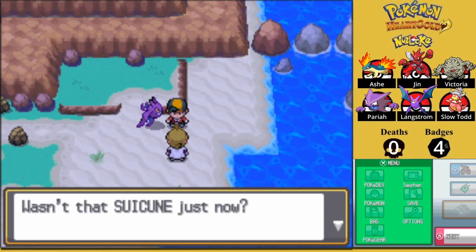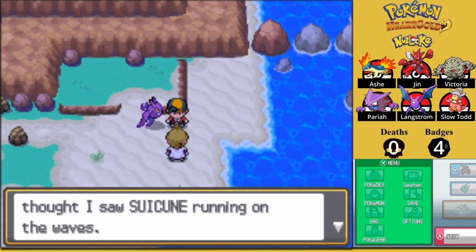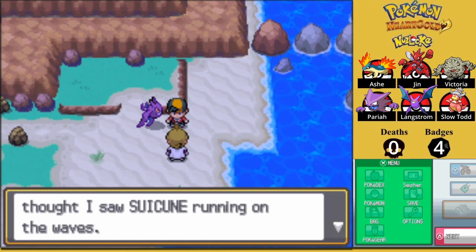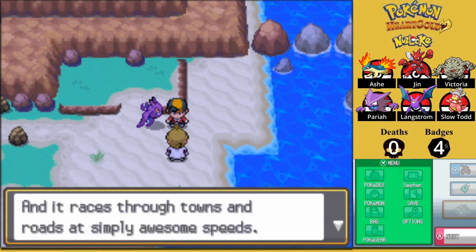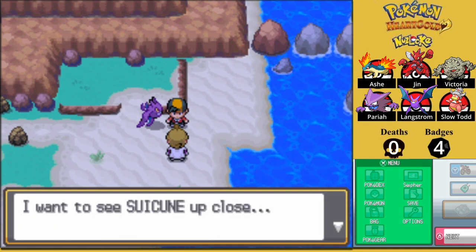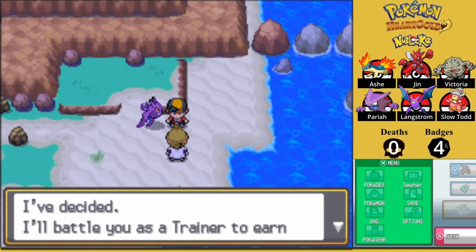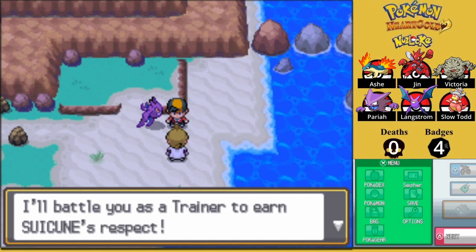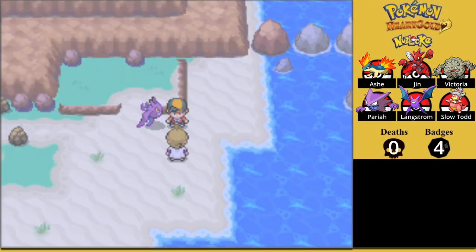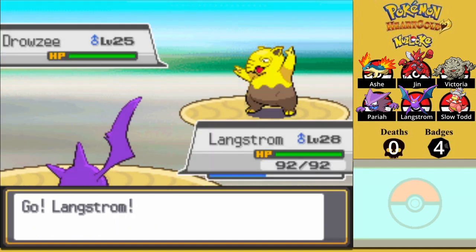Yo, Cypher! Wasn't that Suicune just now? I only caught a quick glimpse, but I thought I saw Suicune running on the waves. Yeah, you did. It ran on the waves, alright. Suicune is beautiful and grand, and it races through towns and roads at simply awesome speeds. It's wonderful. Okay, you're really obsessed. I want to see Suicune up close. I've decided I'll battle you as a trainer to earn Suicune's respect. I'm not so sure that's how it works, but hey, you do you — I'll take on your challenge. Come on, Cypher, let's battle now.